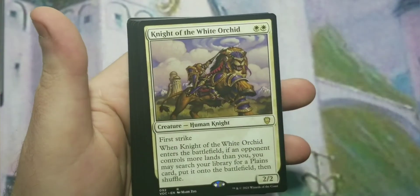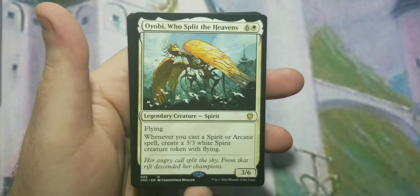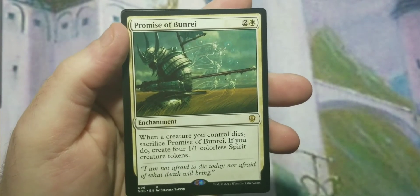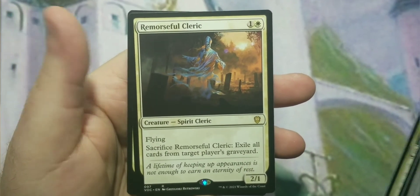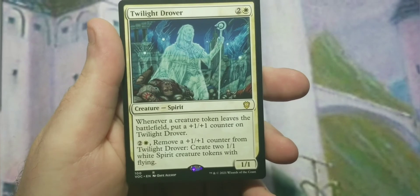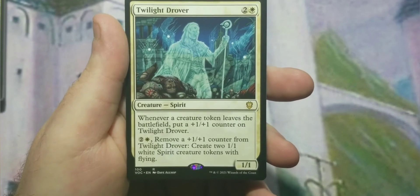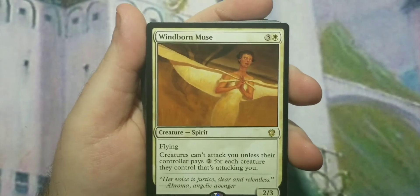Cathar's Wrath is a board wipe. Knight of the White Orchid helps you go get land. Mentor of the Meek helps you draw cards. Iobie Who Split the Heavens creates 3/3 flying spirit tokens. Promise of Bunrei — when a creature you control dies, sacrifice it and create four spirit tokens, though not flying, which is odd. Remorseful Cleric. Twilight Drover: whenever a creature token leaves the battlefield, put a +1/+1 counter on him; you can remove a counter to create two 1/1 white spirit tokens.